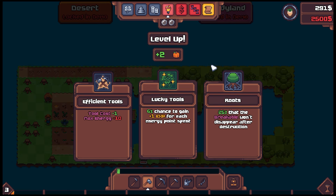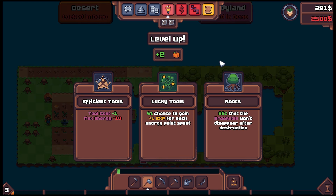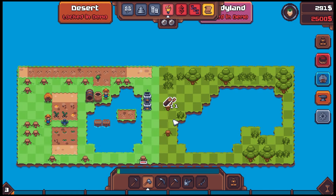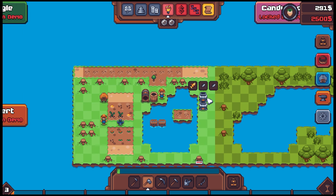Just enough — we got the level up! Efficient Tools: tool cost minus one, but max energy minus 10 — I don't want another hit to energy, we're already struggling. Lucky Tools: 6% chance to gain 1 XP for each energy point spent — that's kind of nice. Roots: 25% chance that a breakable won't disappear after destruction. I don't really care about stuff going away at the moment. Let's take Lucky Tools — that's a good one.